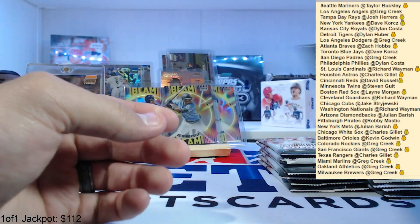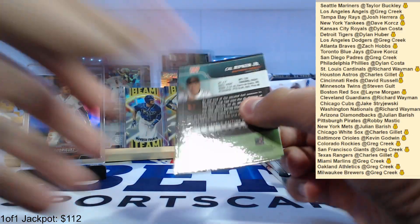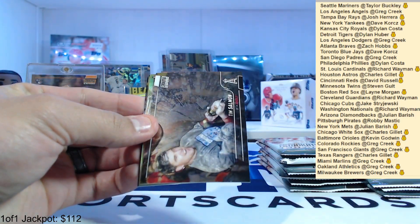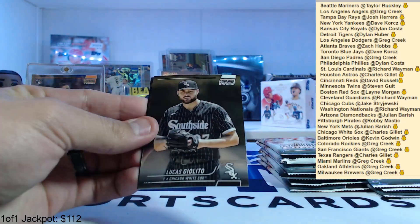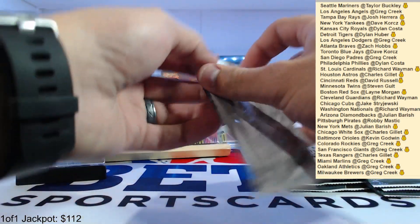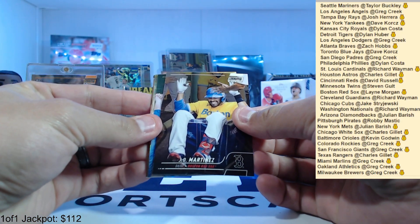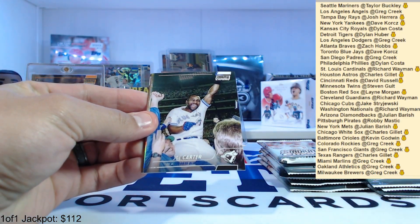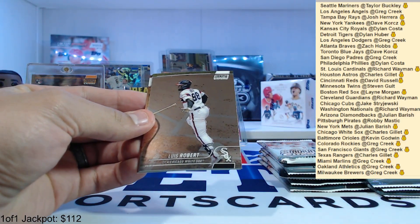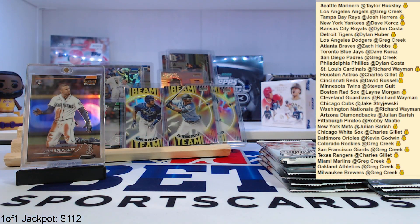That was Yasmani Grandal, Max Kepler — still got the auto to go. Zach Short, Connor Joe, Tim Salmon, Jonathan India team of the future, Lucas Giolito, and Cal Ripken Jr. JD Martinez, Joe Carter. Julio team of the future rookie, Luis Robert, Don Mattingly, and AJ Alexi. Look at this Julio box!